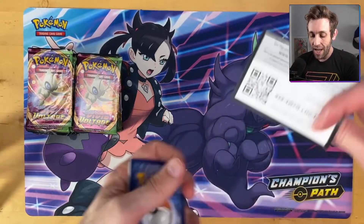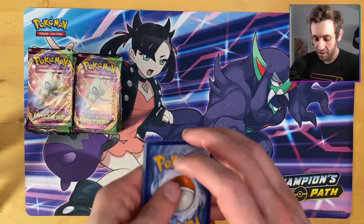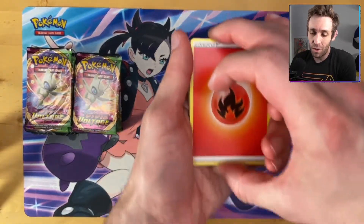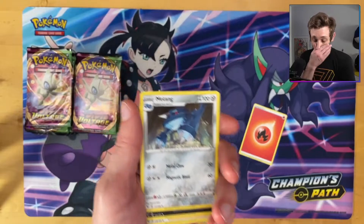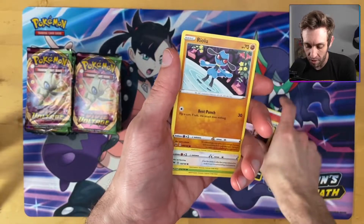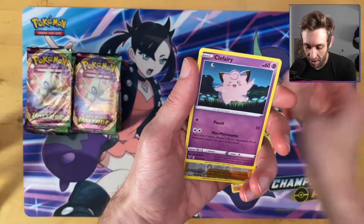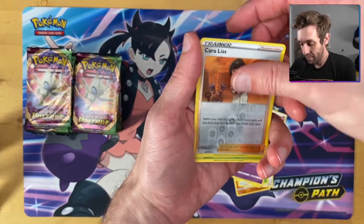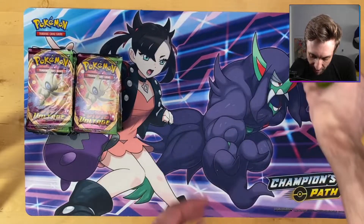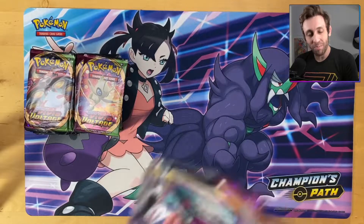It doesn't have a Charizard in it, but it does have Pikachu and the amazing rares — yes, they're two a box, yes they are just like the prism stars in terms of rarity, but they just look so much cooler than prism stars. The amazing rares are awesome Pokémon, super colorful and bright. Last time we opened up we got our amazing rare super early, so I would like to not get everything super early because it just makes the rest of the box so much more boring.